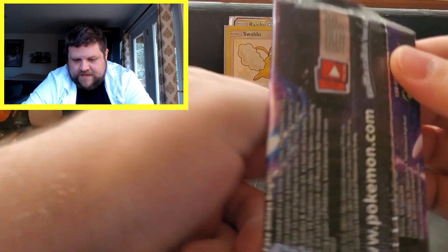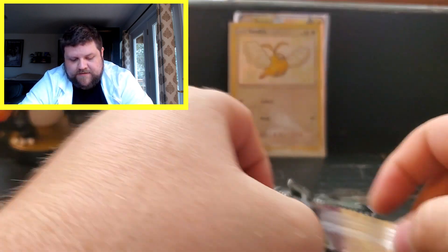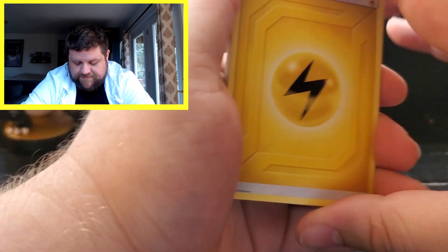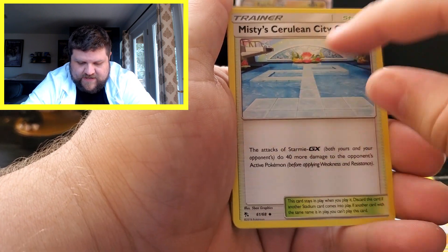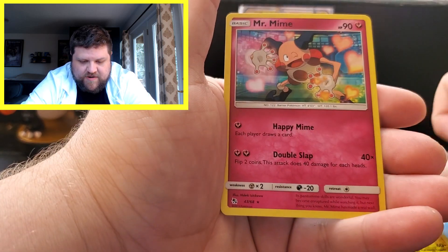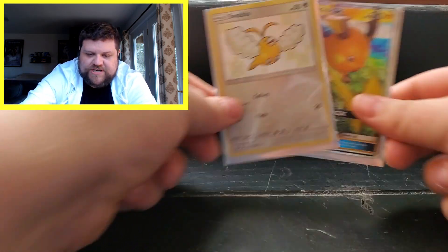Last pack of this tin — it's a Mew pack. I wonder if this is going to contain the shiny Charizard. Even if it doesn't, we've got three more tins to go. We got an Electric Energy, Farfetch'd, Brock's Grit, Misty's Cerulean Gym — I like the way that looks, it's straight up from the old school games — Paras, Charmander, Clefairy, Slowpoke, Magikarp, a Reverse Electrode, and a regular rare Mr. Mime. So out of that tin, we got a Raichu GX and a Shiny Swablu.